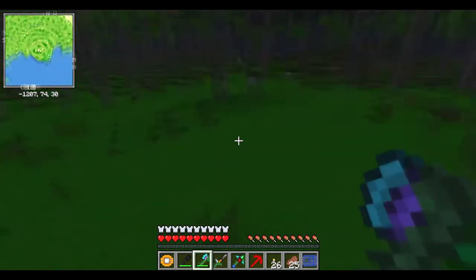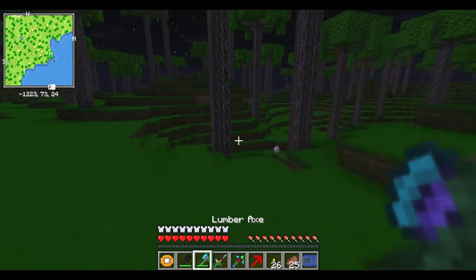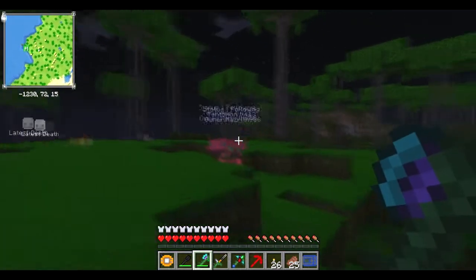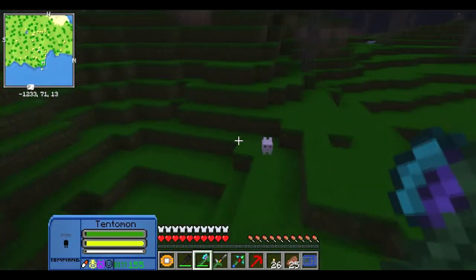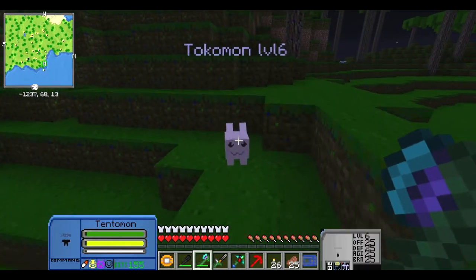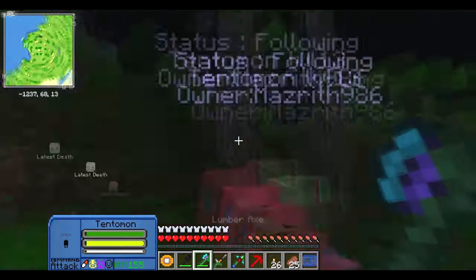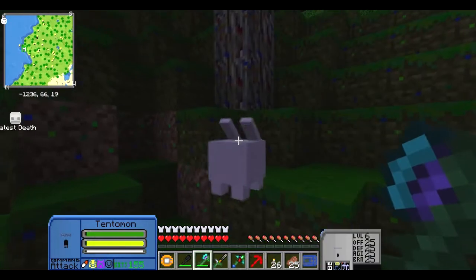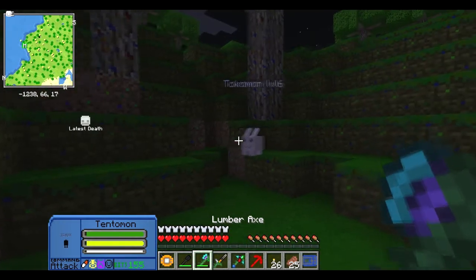Oh, Tentamon's level 13 now, because we had some data sitting in the jungle base and I just gave it all to him, because I figured why not. So I wanted to try this - I think that's supposed to make him attack, but it doesn't seem to do anything.